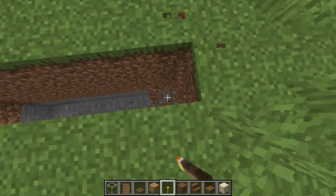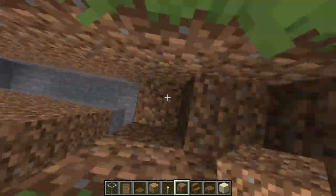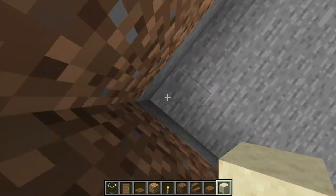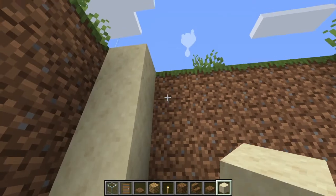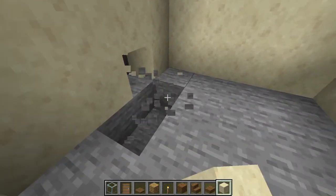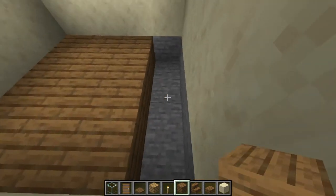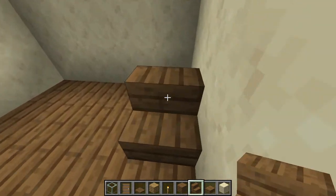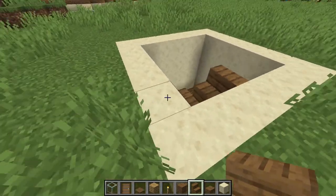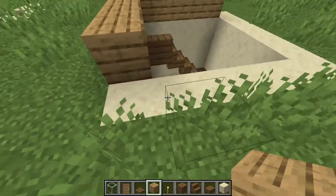Repeat that process over here. We have finished digging down the basement. Now you want to grab some smooth sandstone and fill up the walls just like this. Now, you want to remove this little bit of stone left down here and replace it with spruce, just like this.